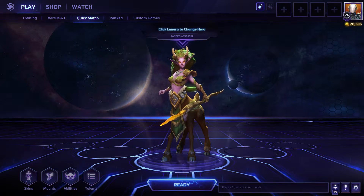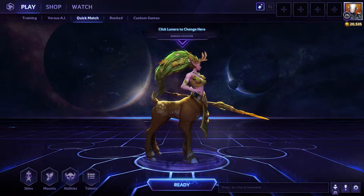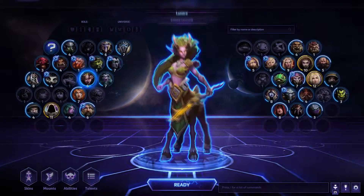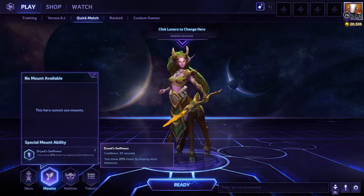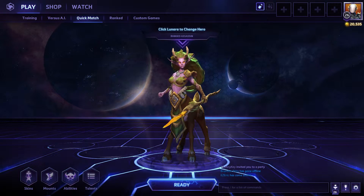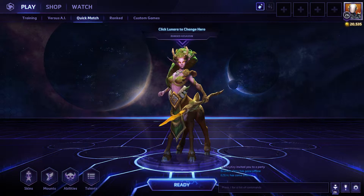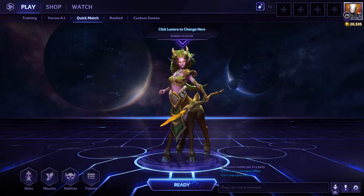So there you go — there are two of Lunara's builds. She's a very good character. She doesn't have a lot of health so you've got to be really careful with her, but she has 20% increased movement speed at all times which really helps. Now I'll show you highlights of two gameplay videos featuring her basic attack build and her poison build.